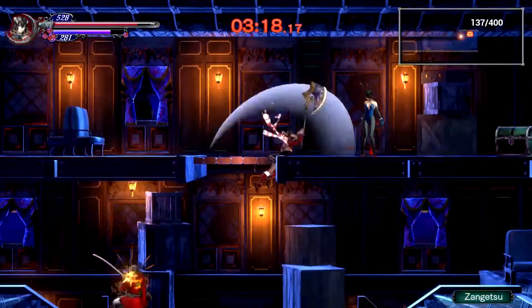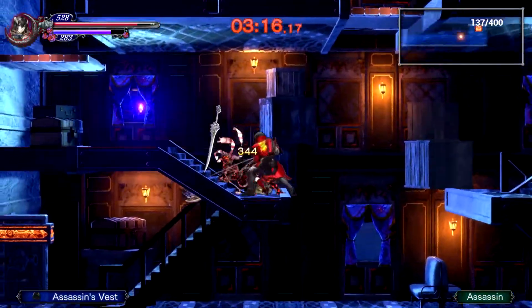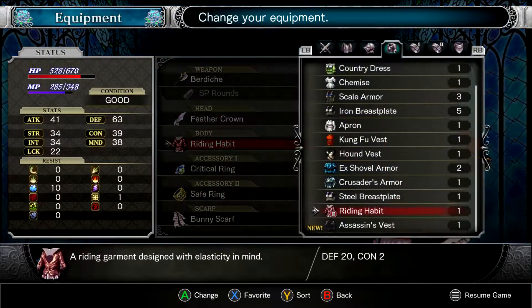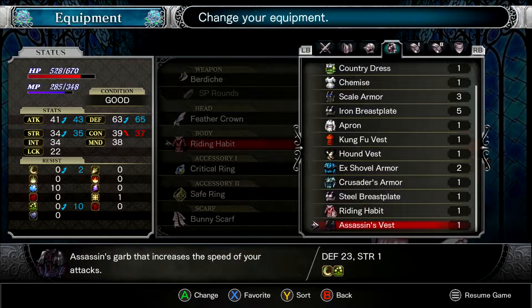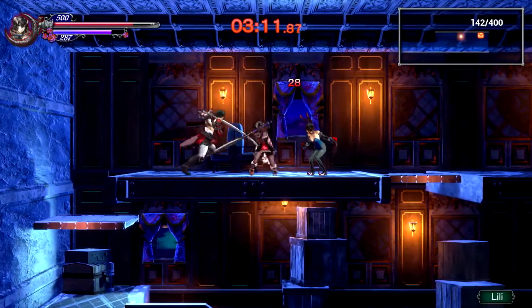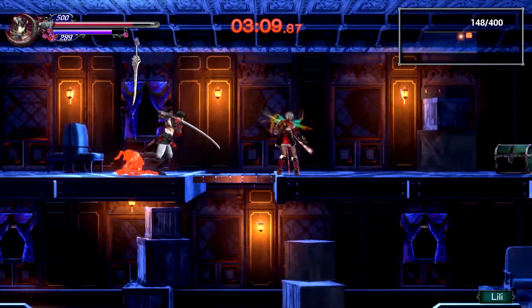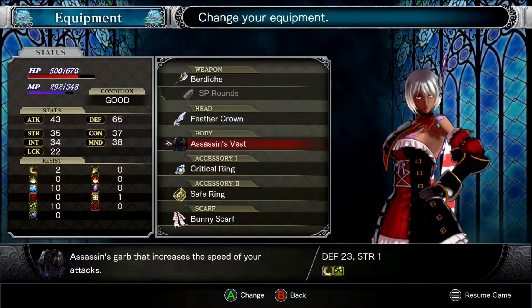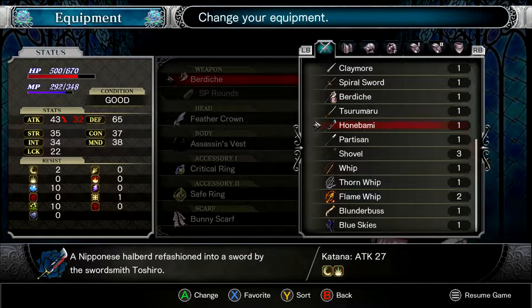Let's just keep going up. Can't go there. Assassin's Vest - is that a good one? I don't know if it pauses during this. Oh man, it is - that's really good. Everything up more - I'll take that. That must be like a rare drop or something. Honebami - not as good.